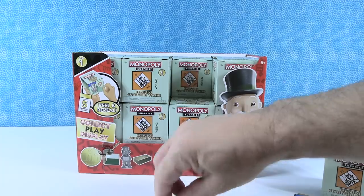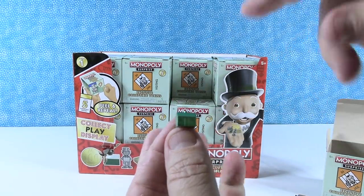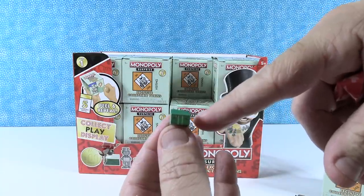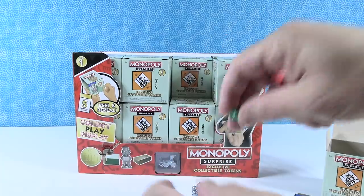That's cute because you could use that in the game as the little house. Is it the same size as in the game, or is it a little smaller? I've been playing with the same Monopoly set since the 80s. I feel like the houses were a little bigger, but the new sets might be about this small.